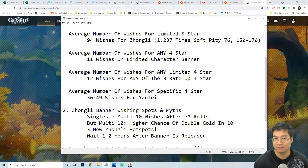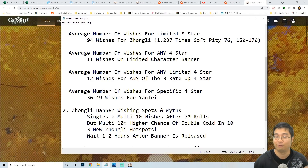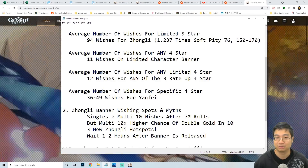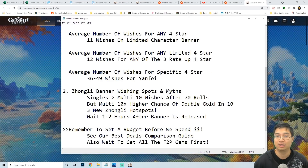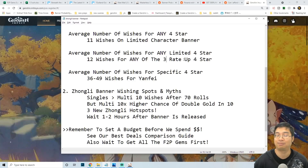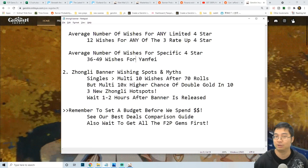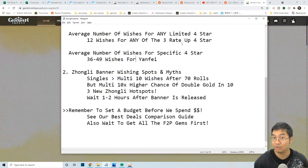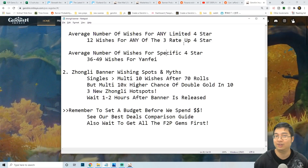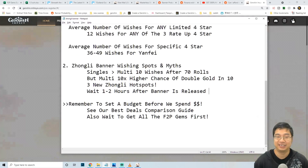For any four-star character within the limited banner, it's about 11 wishes on average — not 10 because you can also get a four-star weapon, which takes a spot. For the average number of wishes to get any of the limited four-star rate-up characters, it's about 12 wishes. If you're going for a specific character like Yanfei, it will take about 36 to 49 wishes on average, because all three rate-up characters share the same rate — meaning you might get someone other than Yanfei. This is why sometimes getting a specific four-star can be harder than getting the five-star.